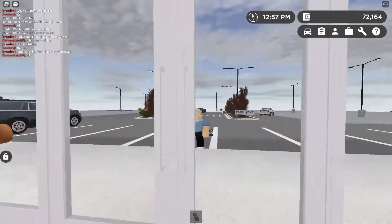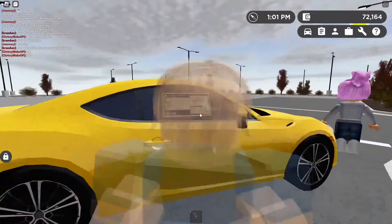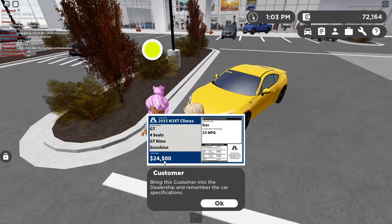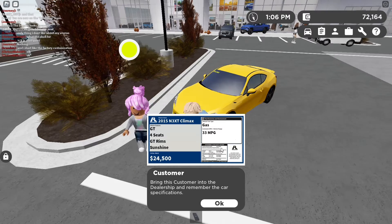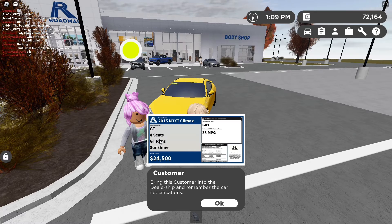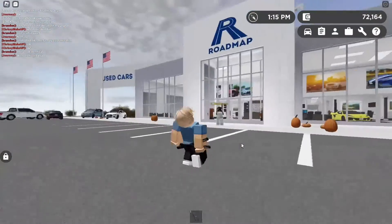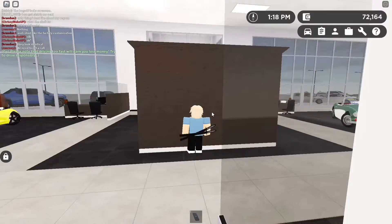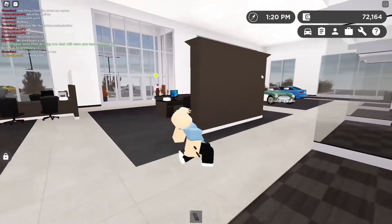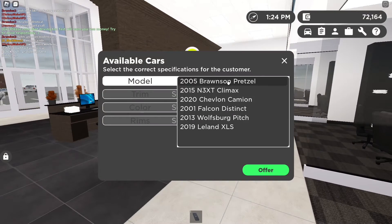If you use this job they'll give you an NPC customer. See that NPC by that car? Just bring this customer into the dealership. Remember the car specs — GT, four seats, GT rims, sunshine, 33 miles per gallon. Come here, follow me. Take the NPC all the way to the back — let her come, they move very slowly.